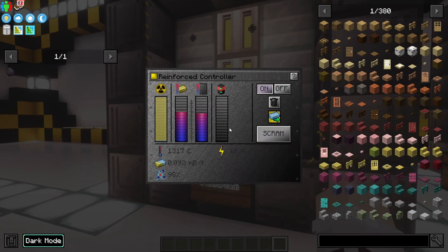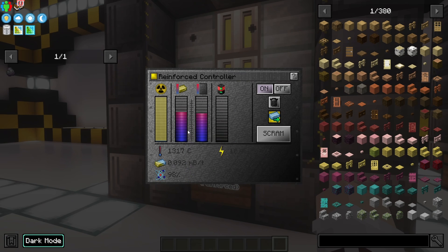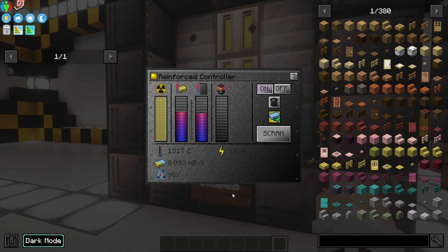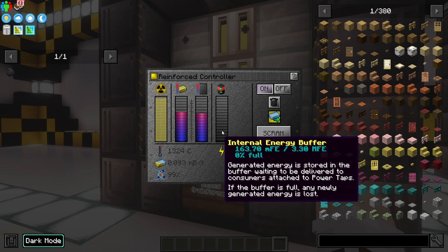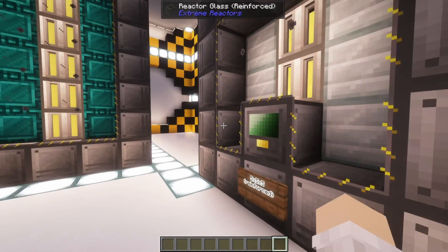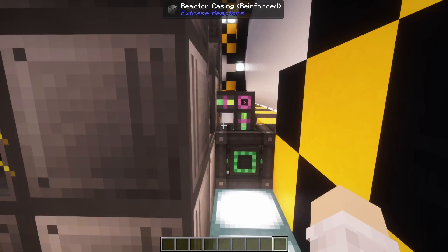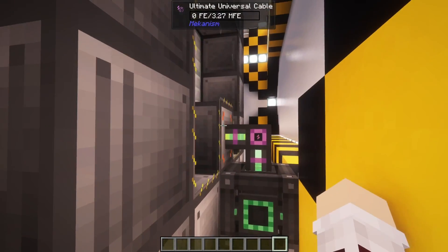Looking at the reactor, we have the controller where you can see how much power is being produced. We can see the casing heat and the core heat — typically the higher these temperatures are, the more power is being produced. And we have our internal storage. Looking on the outside of the reactor, on either side we have our access ports: one for injecting fuel and one for ejecting waste. And lastly, we have a power tap on the back where we access the power created by the reactor.